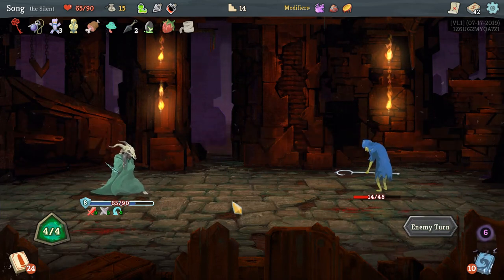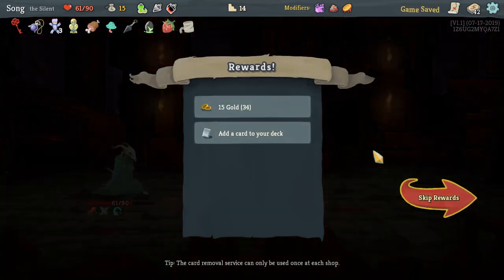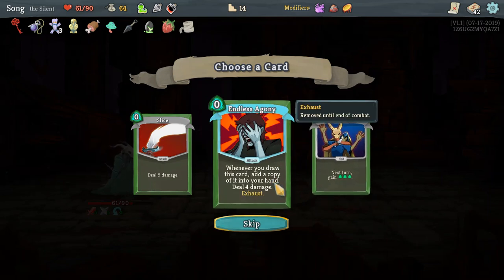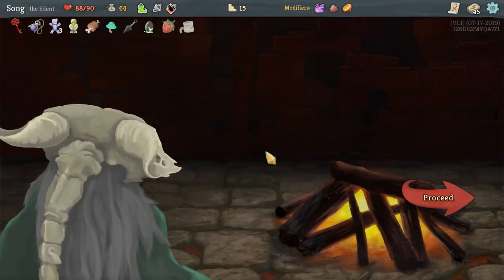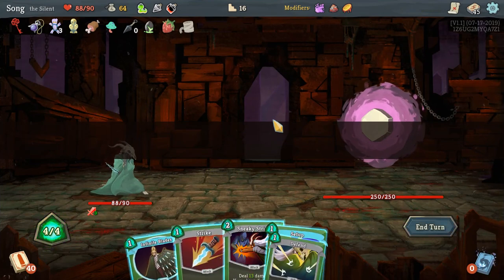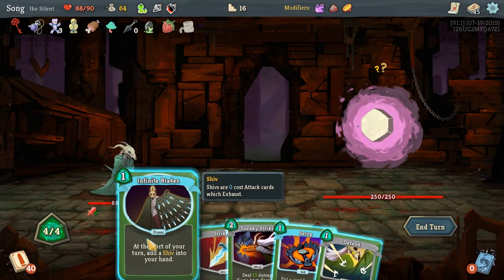I really shouldn't have used that — I should have just fully blocked. Next turn we could have killed. I mean it could be good. Rest. Sweet — now we just go to the boss. Big boy time, hexagon. If you have discarded — I don't know how to discard. What the frick. 13 is better than 9.